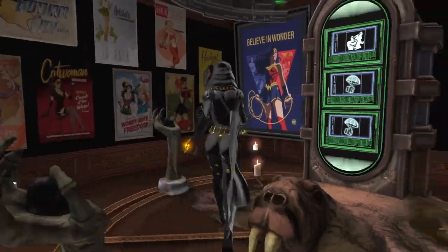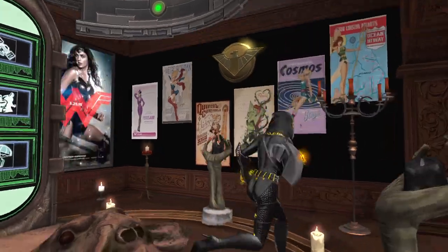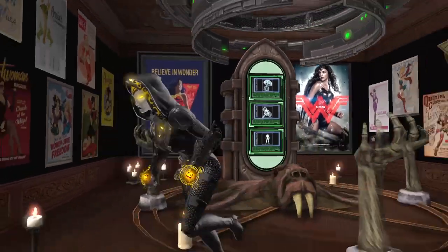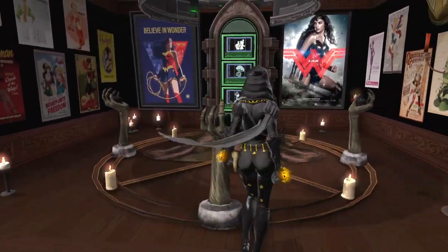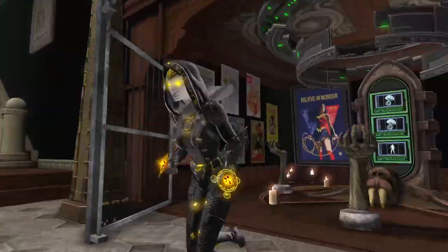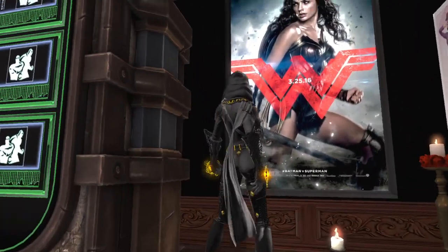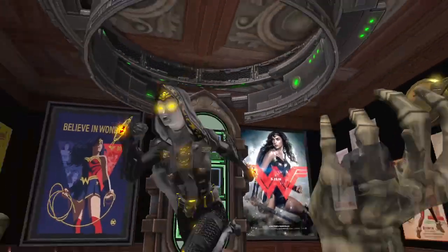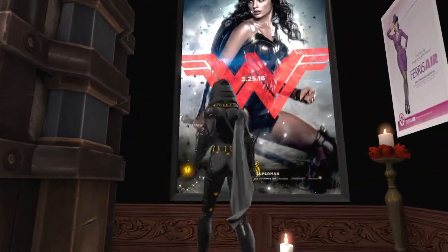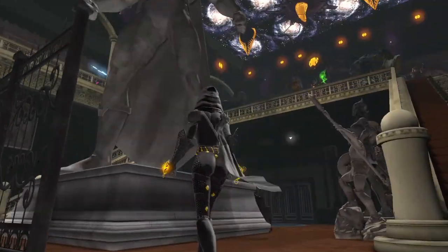It looks like we have a ritual circle here for the amenities. Lots of Wonder Woman and bombshell stuff — maybe this is like a ritual time machine, or a portal to Themyscira. Could be something more nefarious too, since it's villain-based. Either way, this is really cool. Also, these posters were hard to come by back in the day, because they were like 100 marks of legend, and we could only buy a handful of those because the marks were maxed out at 250 for a lot of us. Those were hard to come by.